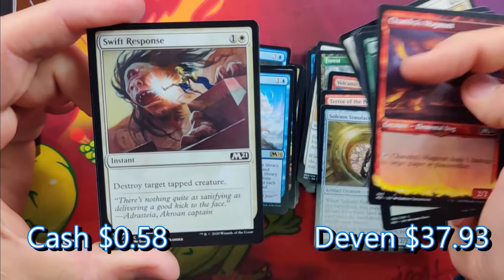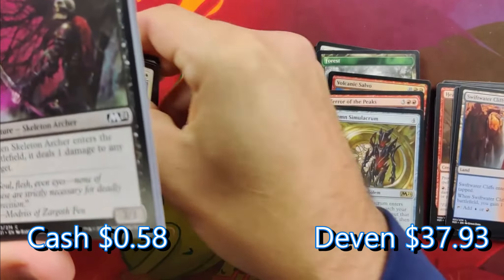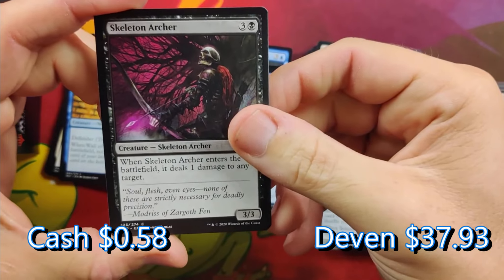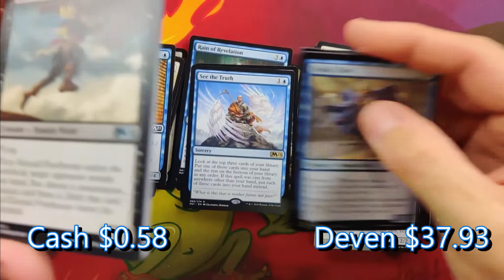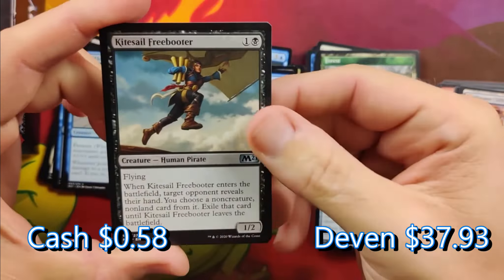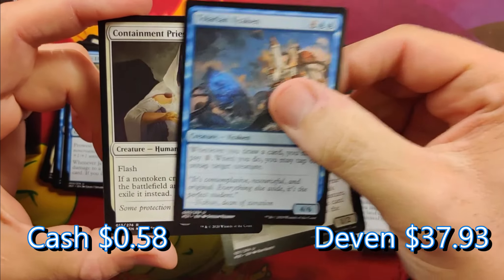The last pack I opened in the last Mystery Boosters — in the rare slot, the mythic, and the foil, I pulled maybe $2 to $3 worth of cards. But in the uncommon slot I pulled a Demonic Tutor and I pulled a Lotus Petal in the common slot — so like $60 to $70 worth of cards.